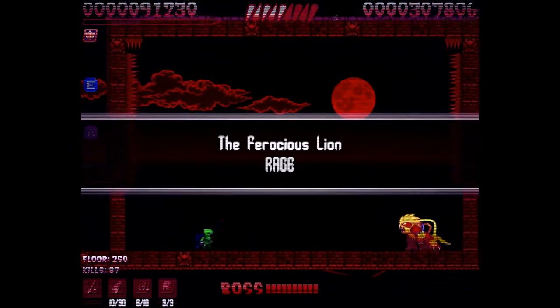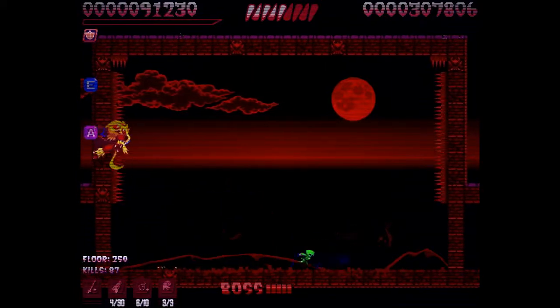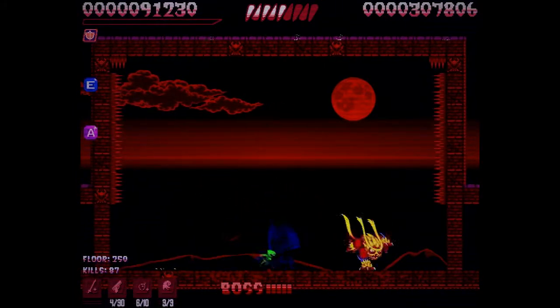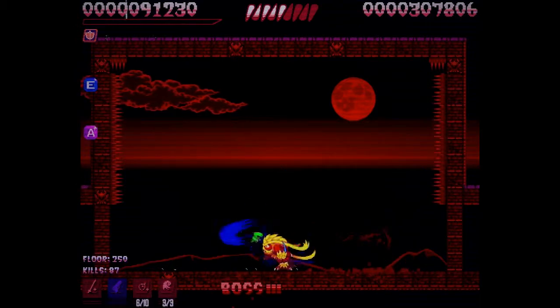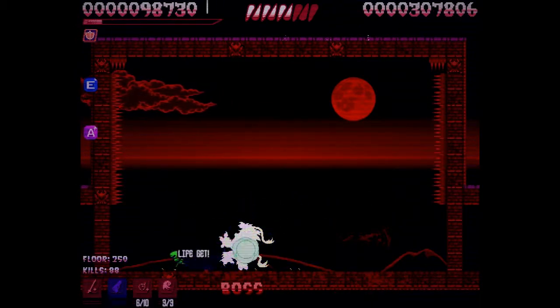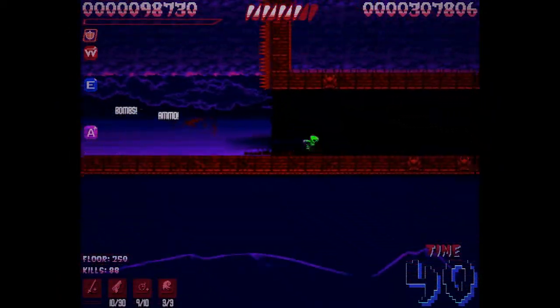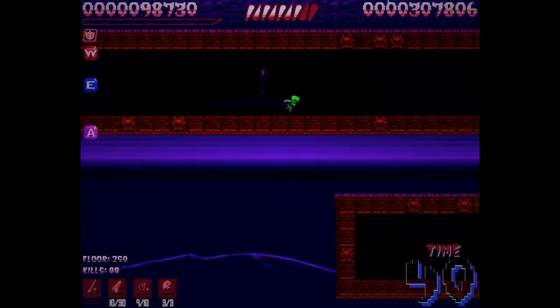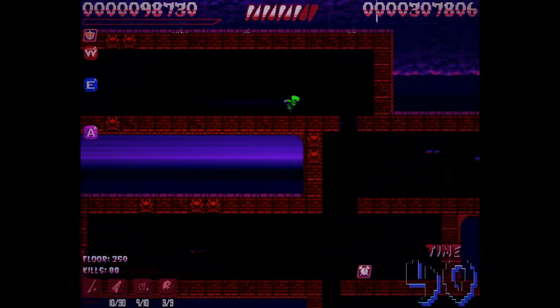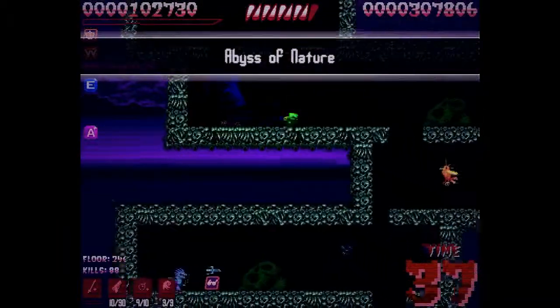We're going to fight the first boss - Rage the Ferocious Lion. I'll just shoot him and attack from above. This guy is really easy. The downward attack is actually one of the strongest attacks in the game. He drops a bunch of items and we continue on to floors 250 and below, the Abyss of Nature. The color scheme changes as you enter the new area.